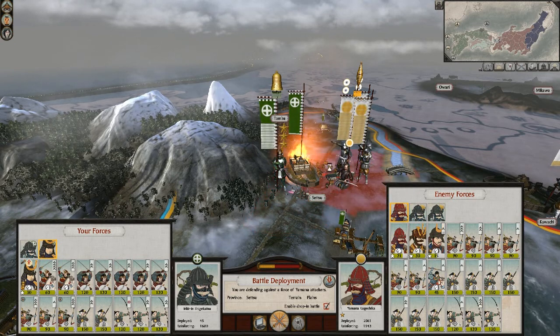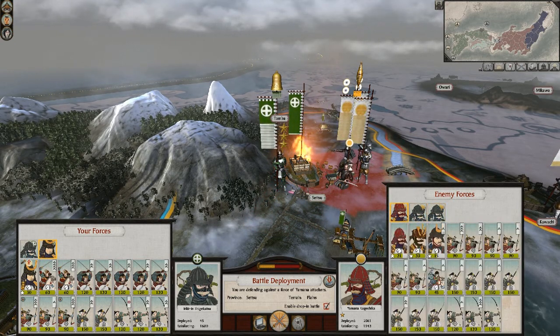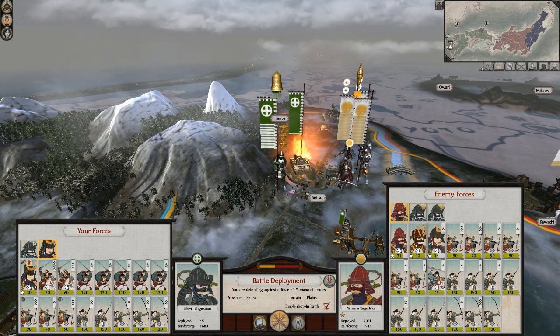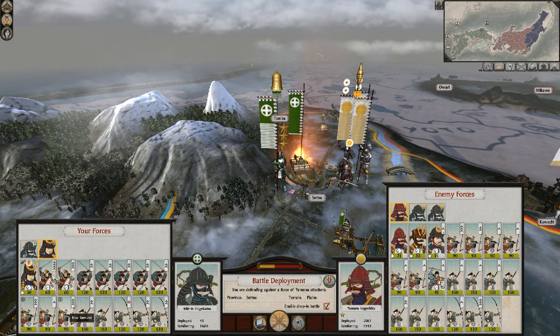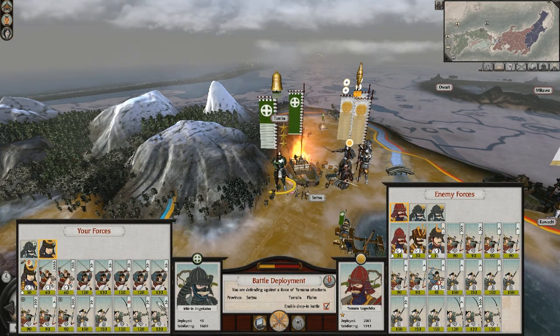What's up YouTube, this is called the Deformin 221, and we are being attacked by a massive Yama army here. Basically they saved all their troops by Tokyo, and now they attacked me. I have a pretty decent army of Katana cavalry, a couple Yari troops, and my general who still needs to be upgraded, but we will do that after.